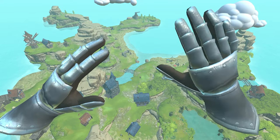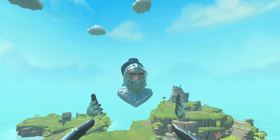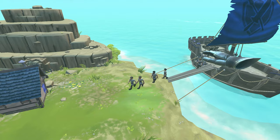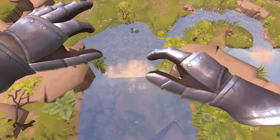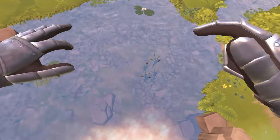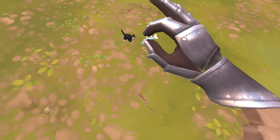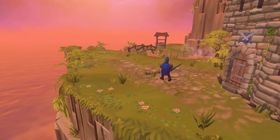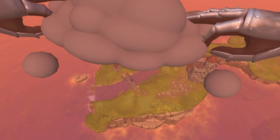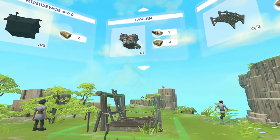Welcome to Townsman VR. You've arrived on one of over a dozen islands that you can explore and reign supreme. And exploring is easy — just grab anywhere to move and use both hands to rotate or zoom in and out. After you get the hang of it and stop behaving like a yokel, you'll see that there's more than meets the eye.